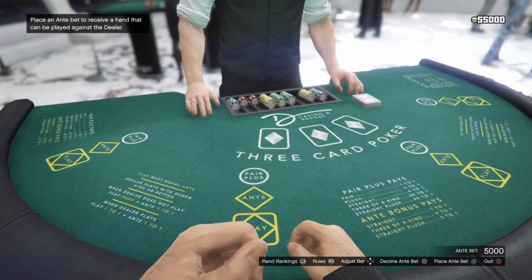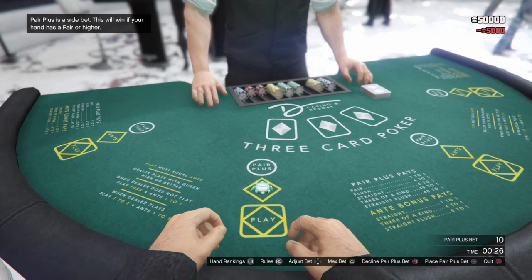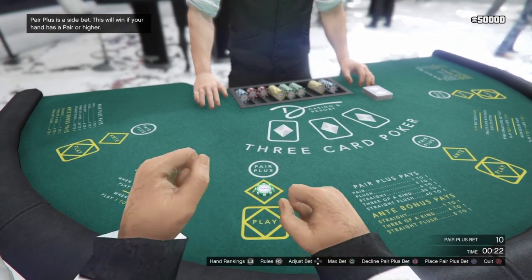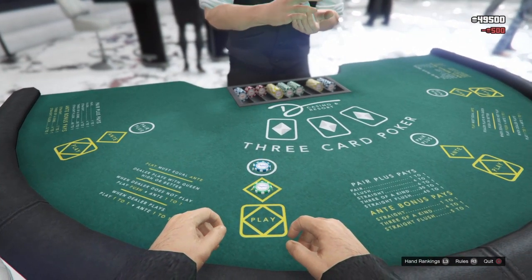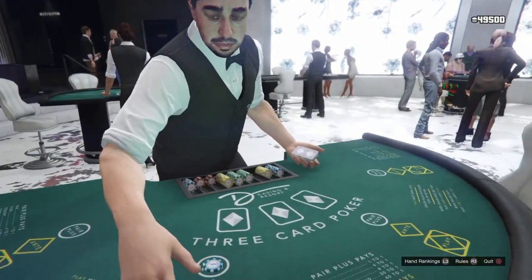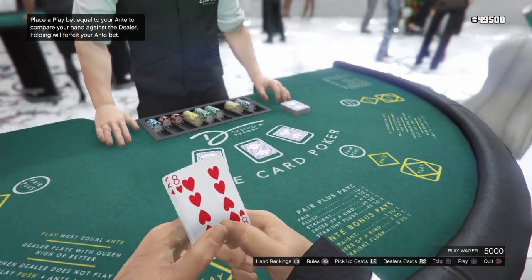Basically, the glitch is you won't ever lose with this because of the internet settings. If you see that the dealer's cards are higher than yours and you lost, you want to quit and change your style. Once you change your style, after you win once, the game thinks that you have more coins than you actually have. Place your best bet — that's pretty much the glitch.